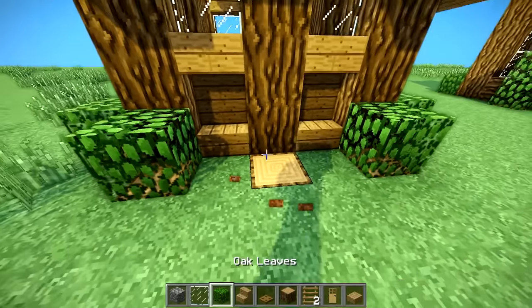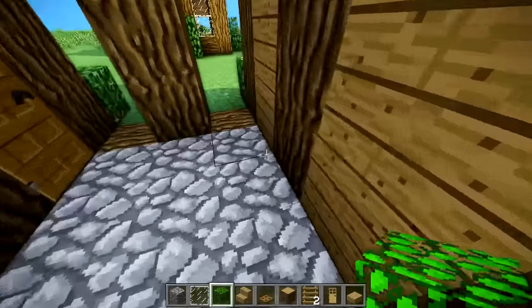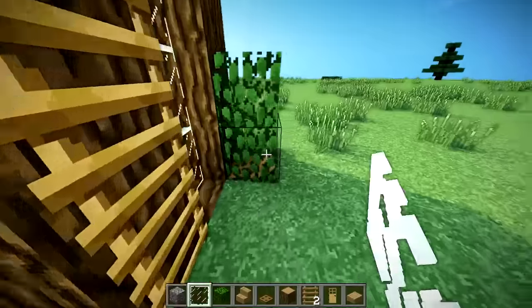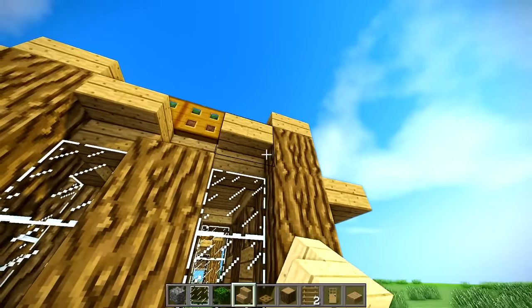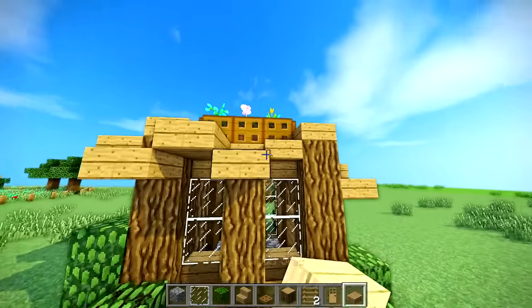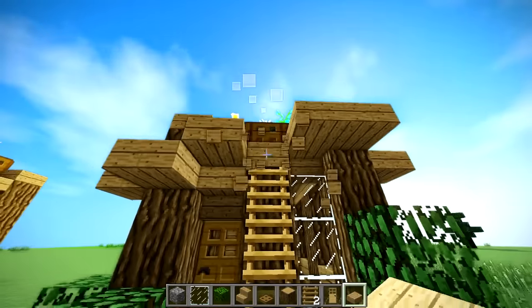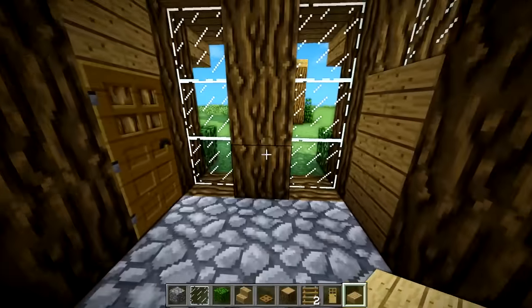I took another oak log and made it nice and high so you can have a bigger area back there for all your storage. You can put chests against this wall. Fill in the windows with glass panes. The roof doesn't have to be symmetrical — that gives it a nice asymmetrical look. Just don't put a block where you need to get up on your roof.